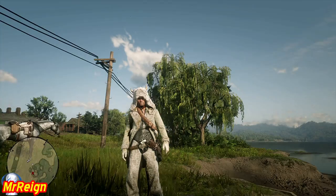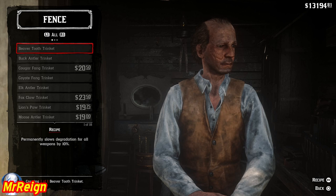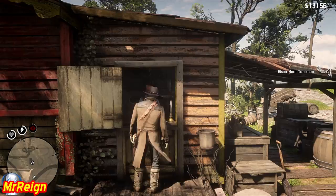After that we're going to pay one visit to the fence where we are going to craft two additional items. The first one is the bison horn talisman — this will slow the speed at which your stamina drains. Right there is the recipe and the effect: stamina core drains 10% less.